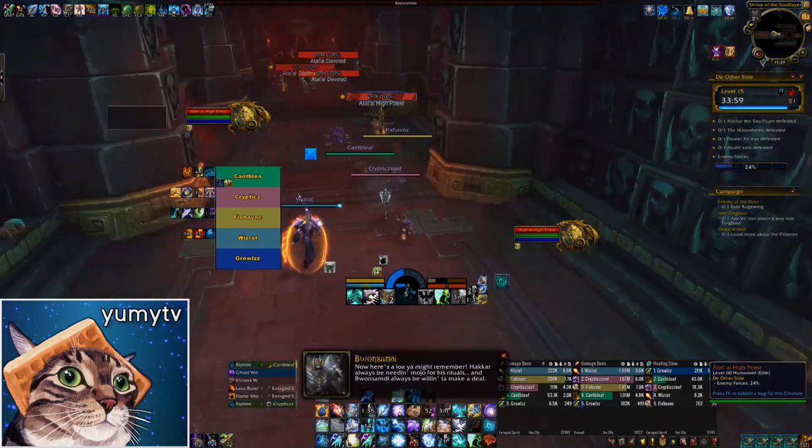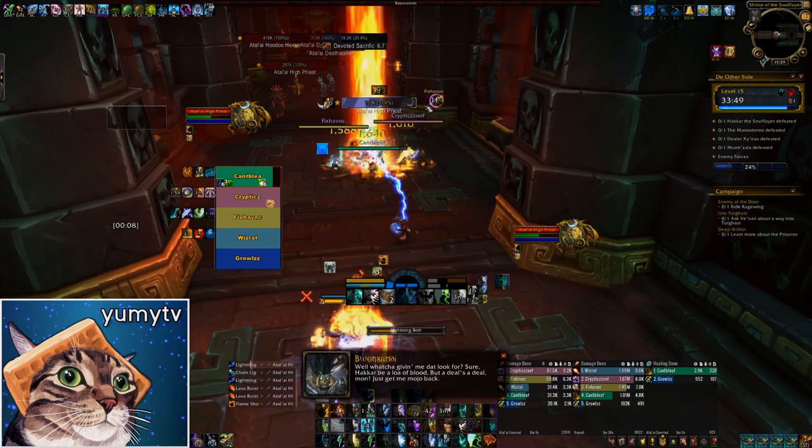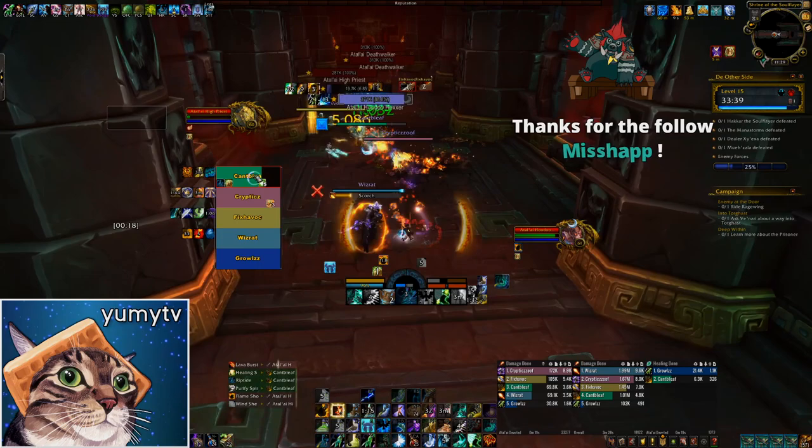Heading down the west wing towards Hakkar, you'll find High Priests. These mobs are surrounded by Devoted, which slowly channel the ability Devoted Sacrifice. If you let this get off, they will turn into new, more dangerous mobs called Sons of Hakkar. Continuously AoE stun these and nuke them down before they get the cast off. The High Priest will cast Heal, which should be kicked, as well as Smite and Shadow Word Pain, which aren't particularly dangerous.